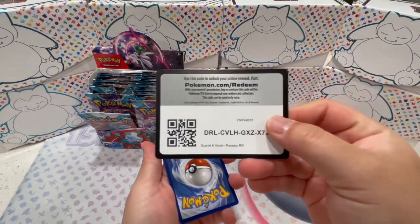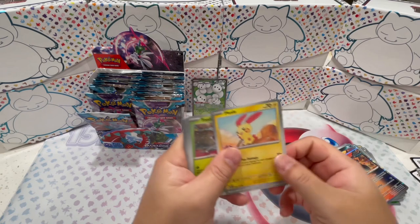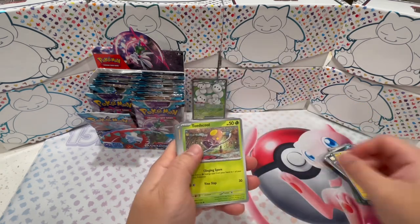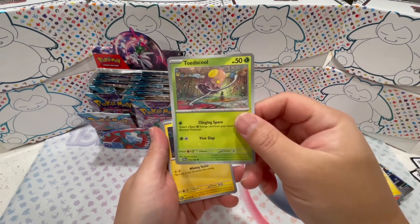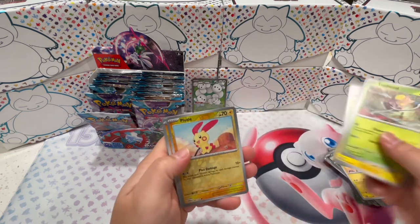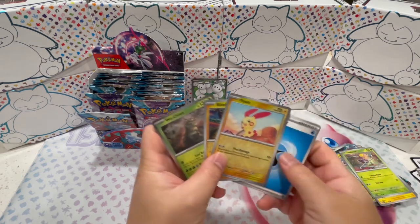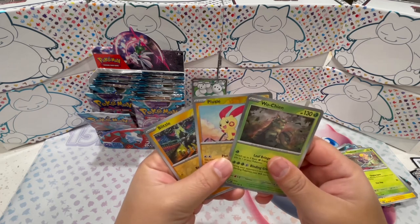Here's the code. Oh, Plusle! Tandem Mouse — goes into the girlfriend collection. Toad's Cool, another remixed Pokemon. This is supposed to be a Tentacool. That's cool. Plusle, Blitzle, and Wugtrio. Nice.